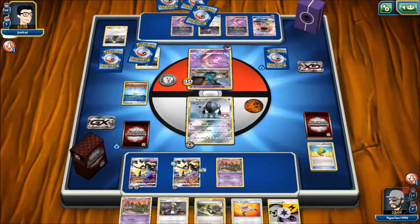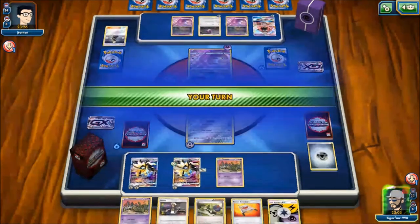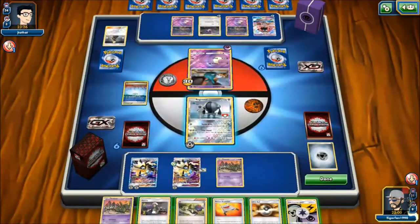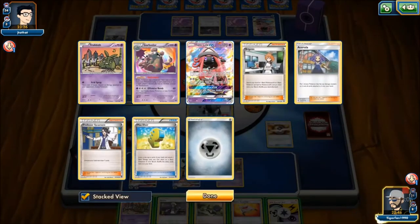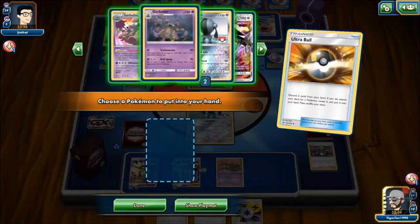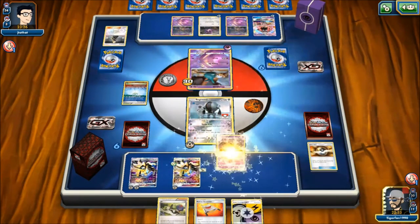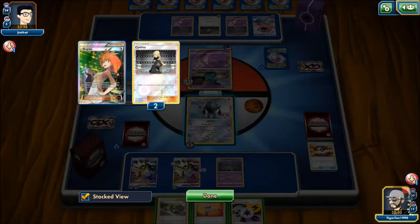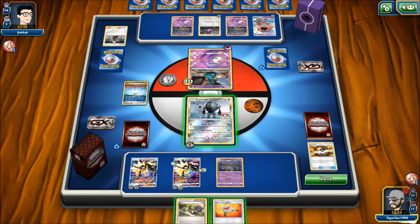Opponent plays another Trashalanche Guzma. We decide abilities won't be as critical this game, so we set up our own Trashalanche Garbodor. Opponent hasn't played many items yet. We attach energy and hold on Stretcher to keep the deck thin enough. Draw a Field Blower — consider blowing off Parallel City but decide to wait. Attach Fury Belt to Registeel — with 70 HP Noibat active, we can take a knockout with Turbo Arm.